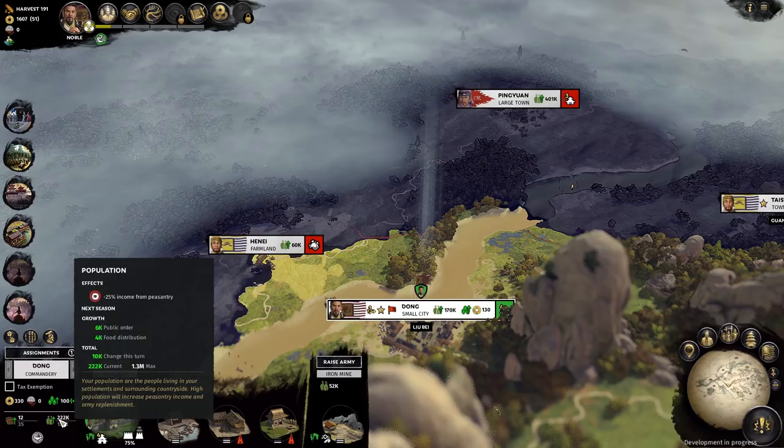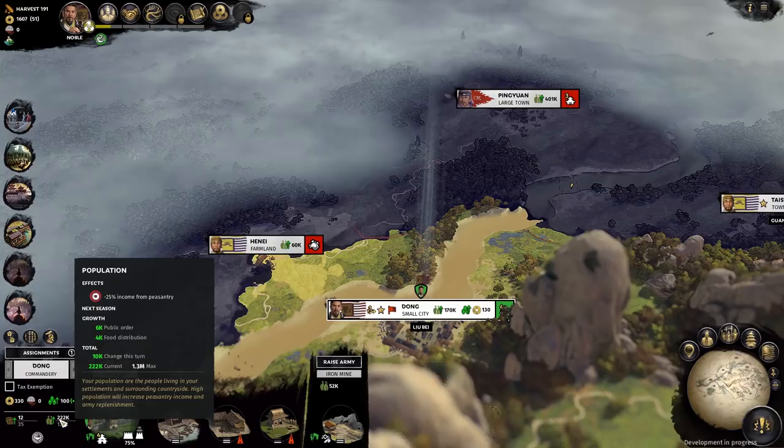One thing I didn't think to try was to recruit units and then check that population. Since replenishment is tied to the population, it makes sense that recruitment would as well, though that isn't guaranteed. I was fairly disappointed that there is only one class type represented — you have a peasant population. I don't see why you can't implement a middle and upper class population with income tiers tied to it, though I suppose modders could come in and save the day on that front.